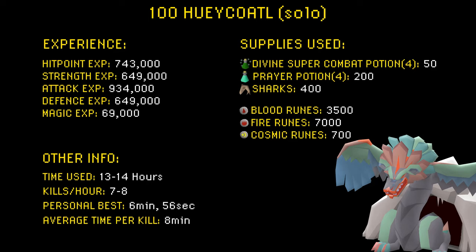When it comes to the time used, I used about 13 to 14 hours, which is about 7 to 8 kills each hour. My personal best was 6 minutes and 56 seconds, and my average time per kill was about 8 minutes.